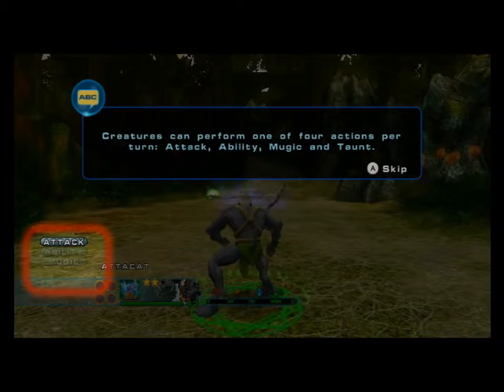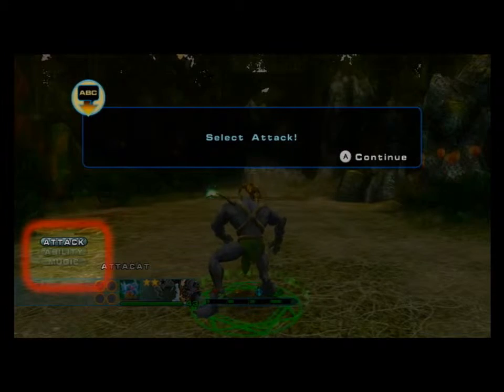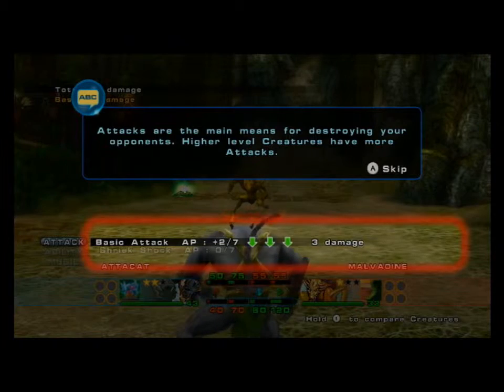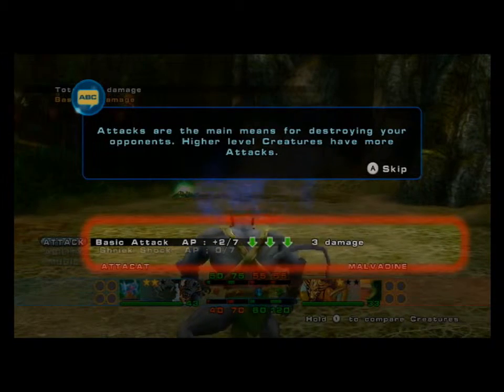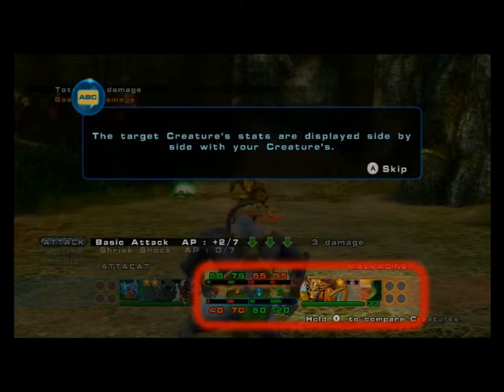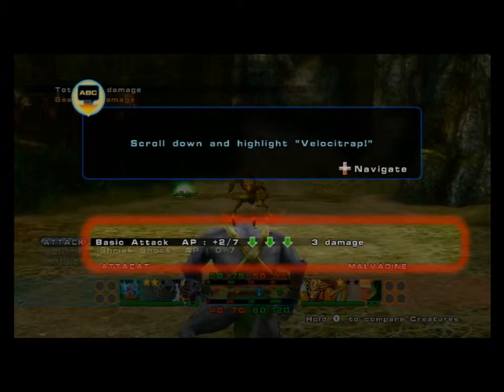The four actions are: attack, ability, music, and taunt. Select attack. Attacks are the main means for destroying your opponents. Higher level creatures have more attacks. The target creature's stats are displayed side by side with your creature's. Scroll down and highlight Velocitrap.